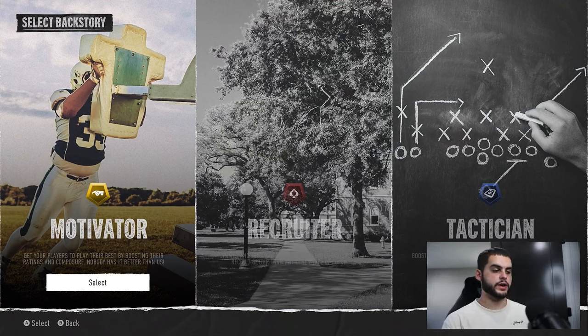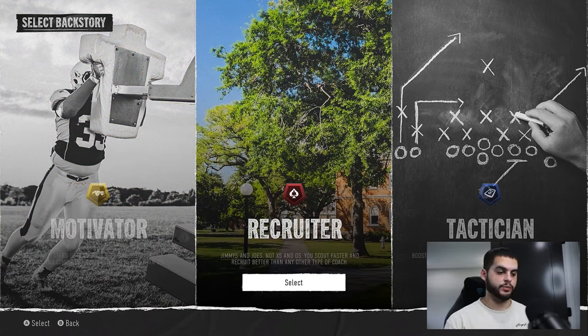We have three archetypes: Motivator, which boosts your ratings and composure; Recruiter, which in my eyes is the essence of college football — being the best recruiter you can be when bringing in new players to your program; and Tactician, which boosts your ratings on game day. Tactician is basically what Madden 24 was — Play Recognition up, Awareness up, Throw Power, Speed, Zone, Man — it gives you those game day ratings.